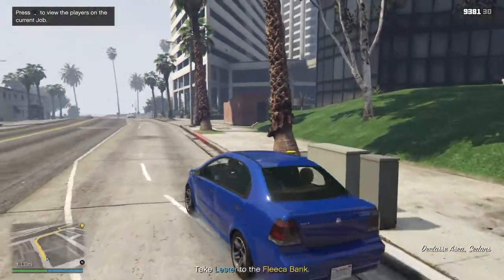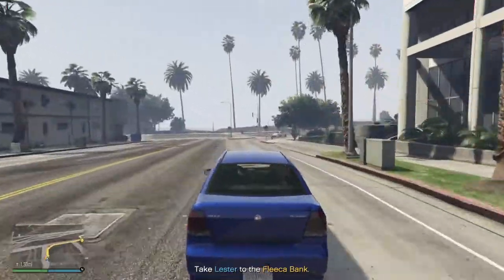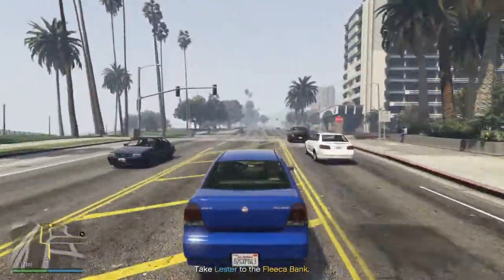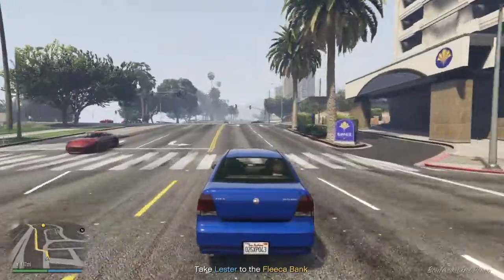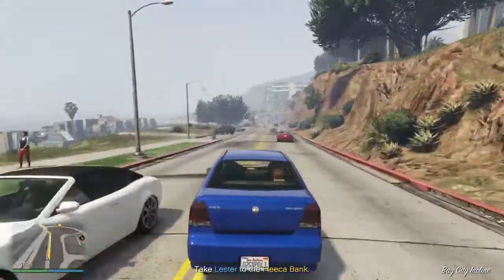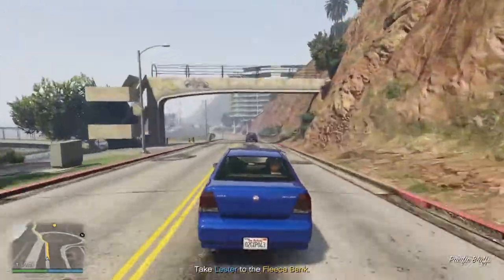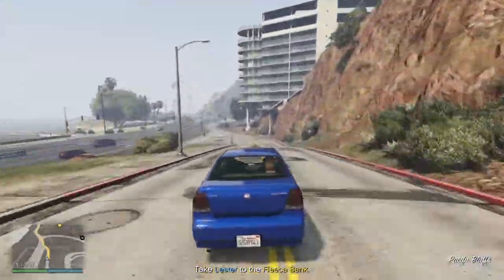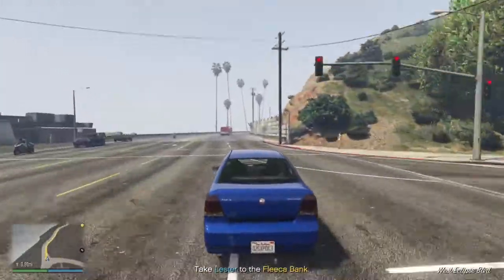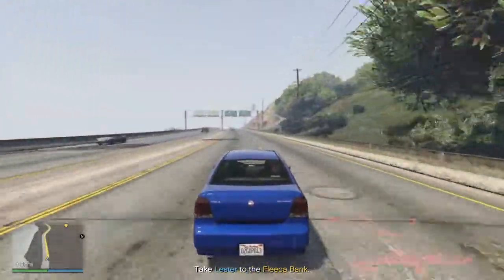Take us to the police on Western Highway near Chumash. Word of warning — we're on the job right now, so don't let the cops notice you. If they come after us, we call it off. We're driving out to the bank, taking a look at it, picking up some equipment, and then heading back to make our plans.